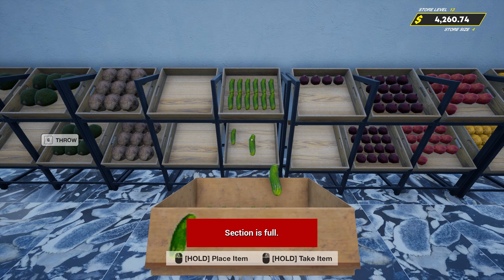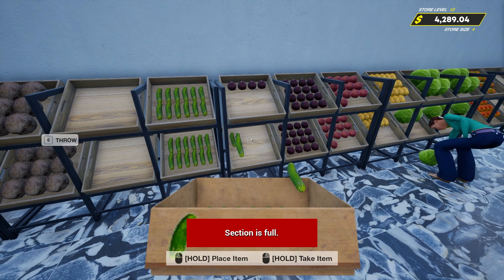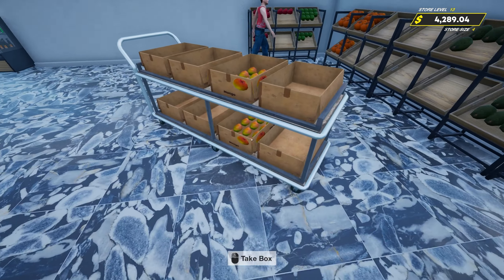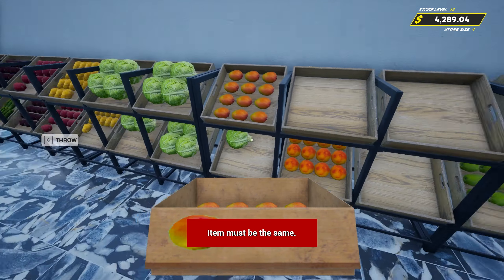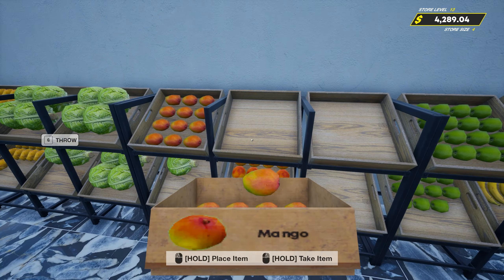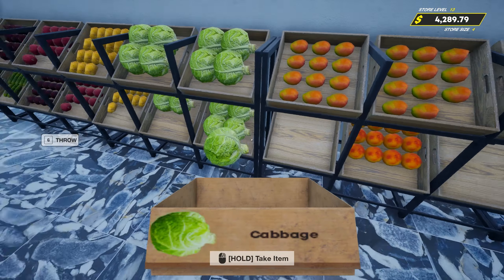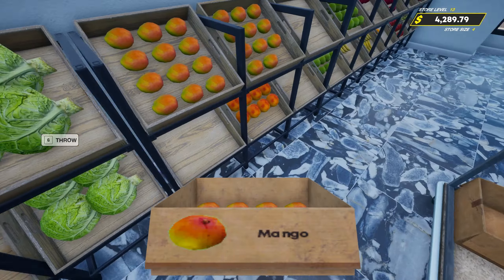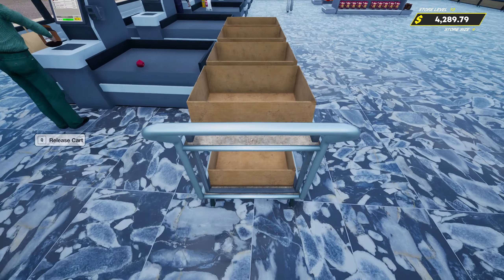These can go right here also. There we go. And then we've got just our mangoes over here. I'm sure we can do these right here. Let's get this moved over — don't need that to be there anymore. And these can go right here, and there we go.